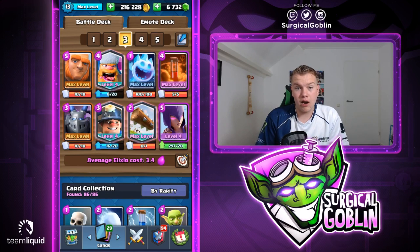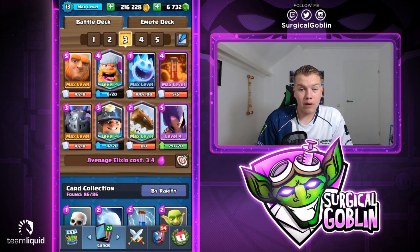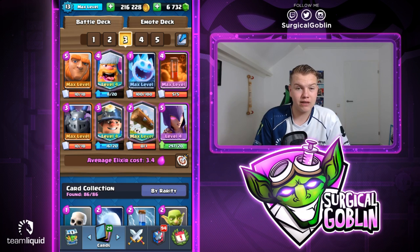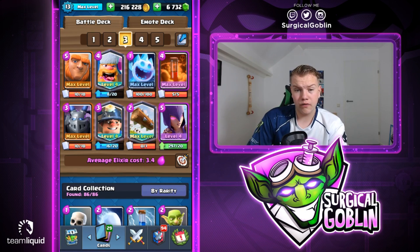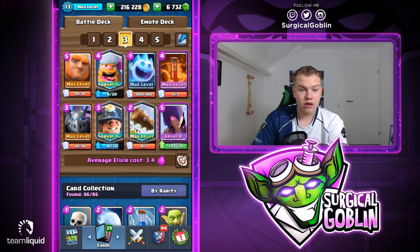I'll actually try to complete it with this giant witch kind of like a hybrid deck, because we also have the miner, lumberjack, ice spirit - really cheap actually, 3.4 average elixir, so pretty cheap for a big beatdown deck. This deck cycles pretty quick so let's go over the deck real quick. In my opinion this deck is really solid, it has some really solid air defense; of course we can struggle a bit but we can punish for example when they invest into a big push.